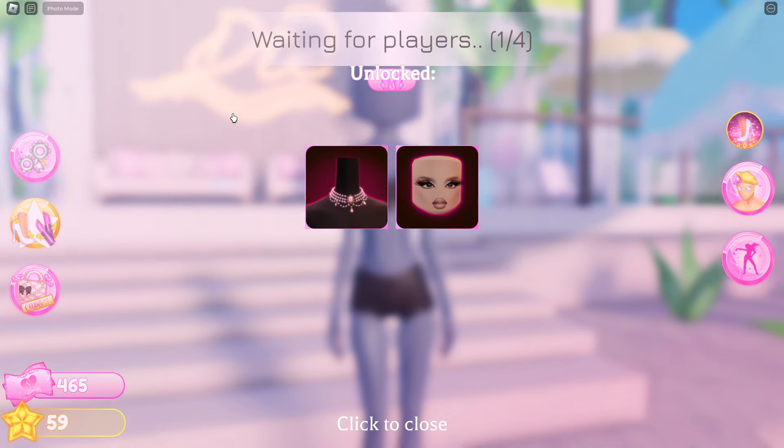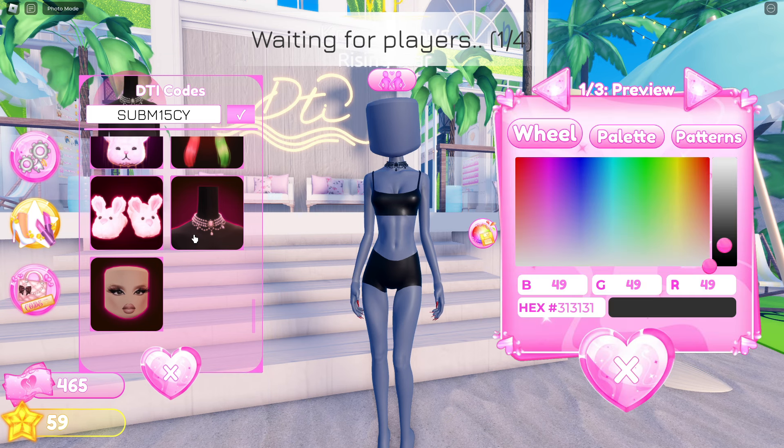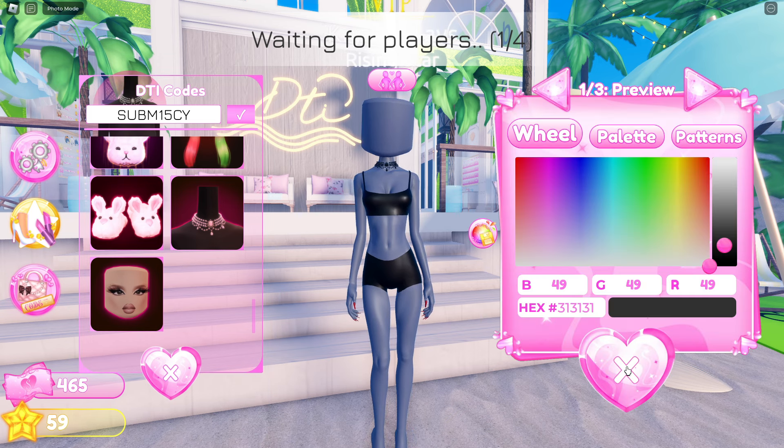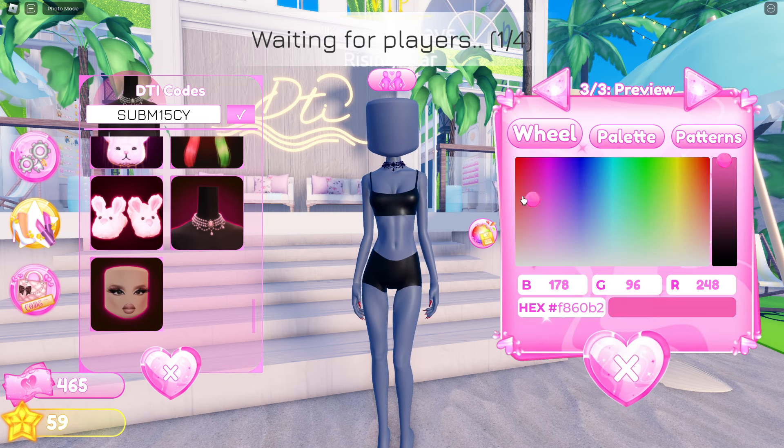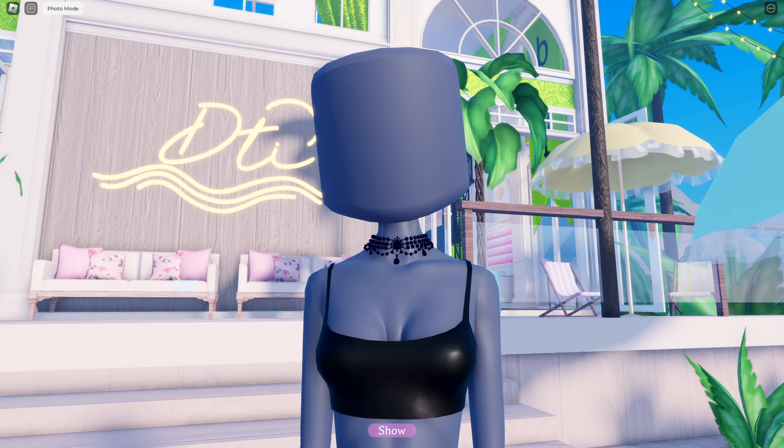Now let's move over to Submissy. This will award you with a necklace as well as lashes. The main color of the necklace stays black, but you can customize the color and the hue. Here's a close-up of the necklace with a purple hue that I created.